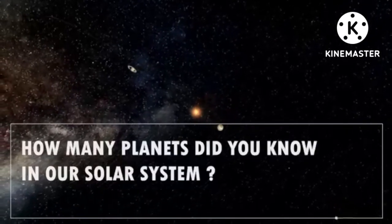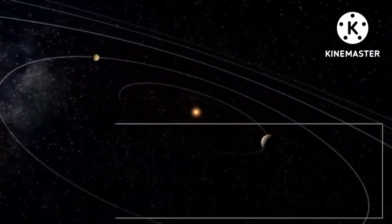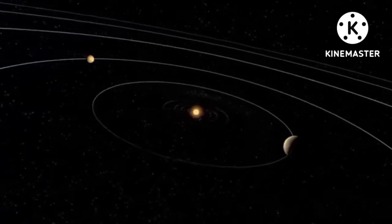How many planets did you know in our solar system? Six? Five? Four? Or maybe seven? Of course, there are seven planets in our solar system.